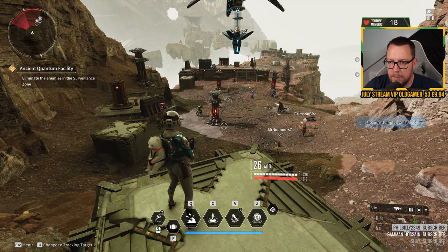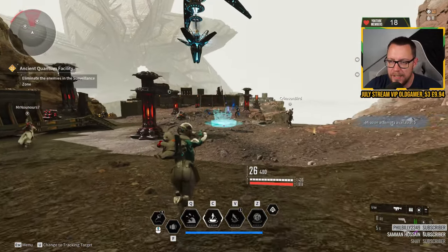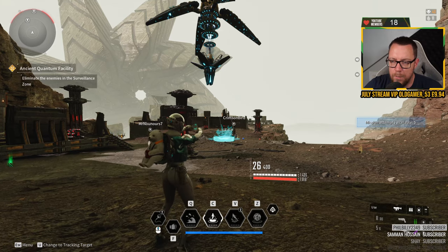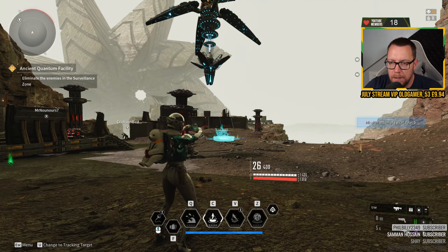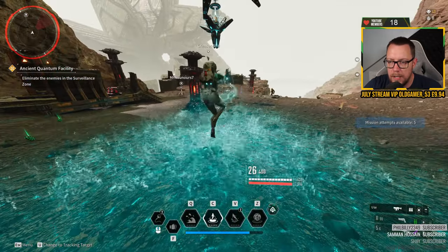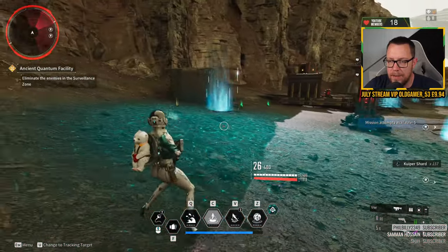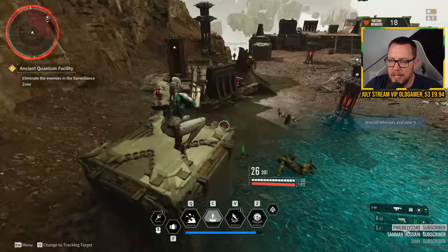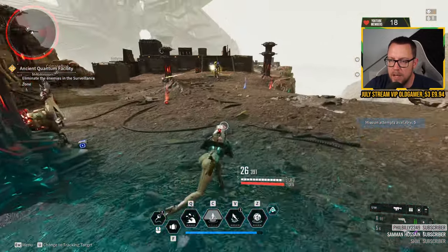The E ability — which is called Plop Plop — allows you to teleport a short distance, and both the entry and exit point of the dive deal area-of-effect damage. If you put them close enough to each other, especially when you've got Skill Effect Area, look at all that area there — you do skill damage.